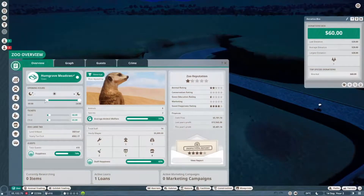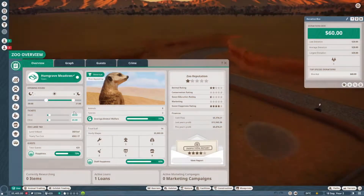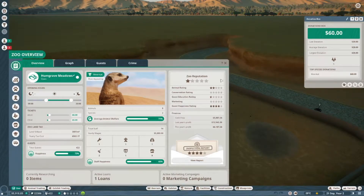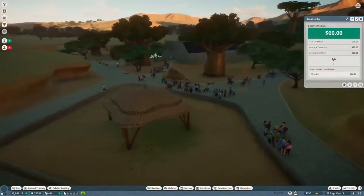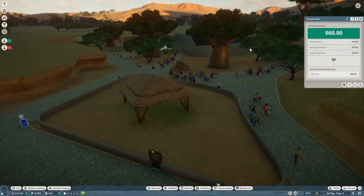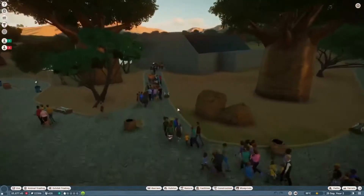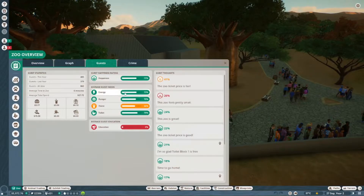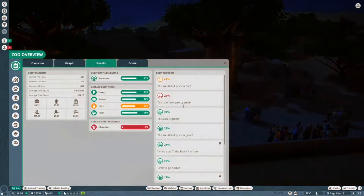We're going to jump into a time lapse, but we are going to change this here. We should actually open the zoo at a decent time, and then close it at a decent time, and then it will also help it get lighter faster. That's 8 p.m., so that's open 12 hours — I think that is good. How is our guest happiness? The zoo ticket price is fair. The zoo is pretty small, yes. The zoo is great. Ticket price is good.